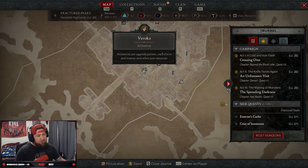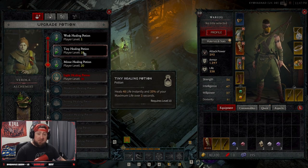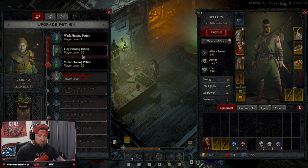Veroka, the alchemist. The alchemist can upgrade potions, craft elixirs, incense, and refine your resources. You first get access to this at level one, and then once you hit level 10 this is where it really opens up and you can increase your potion levels.